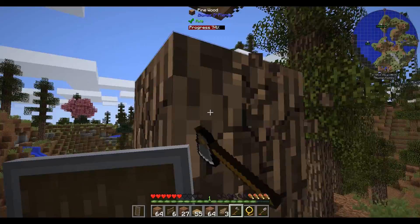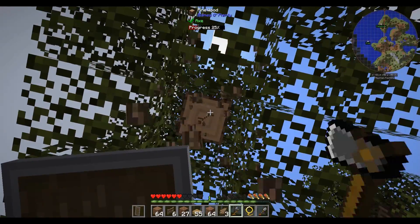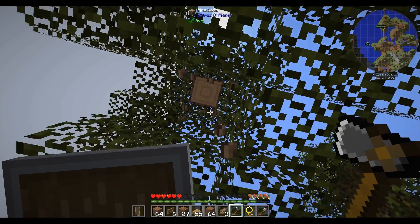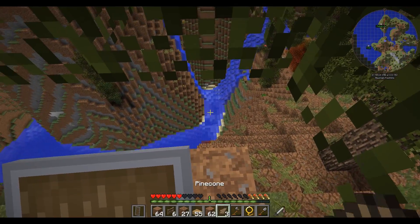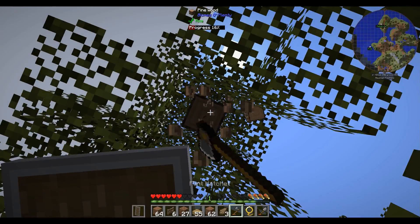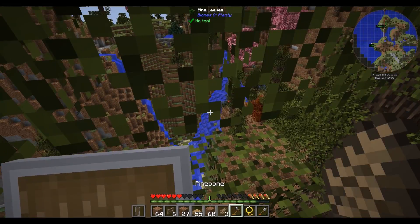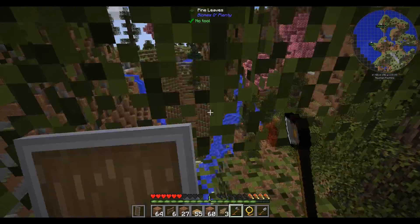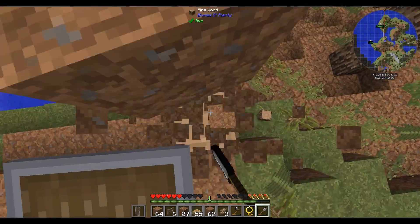You guys could come help me explore a cave if you're not too far. We're at the mesa — what are your coordinates right now? 418, negative 747. Okay, you stay there — that's like 1500 blocks away. I just went directly south and then kept going from there.